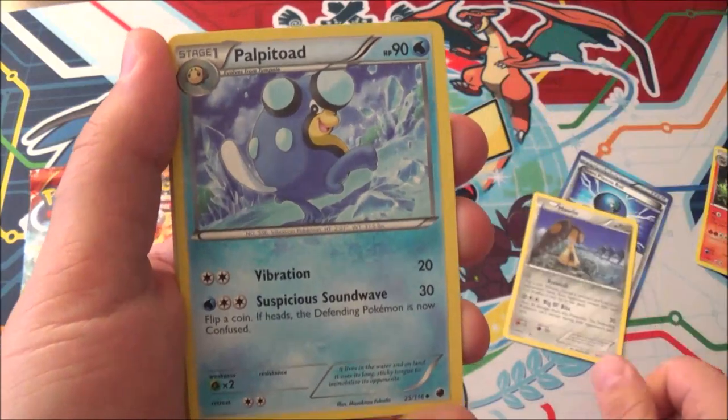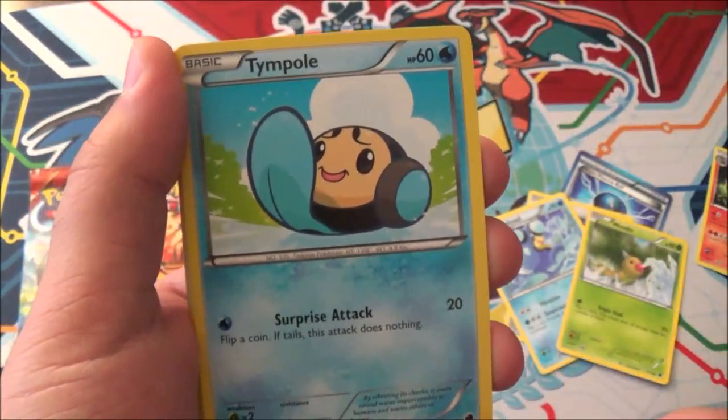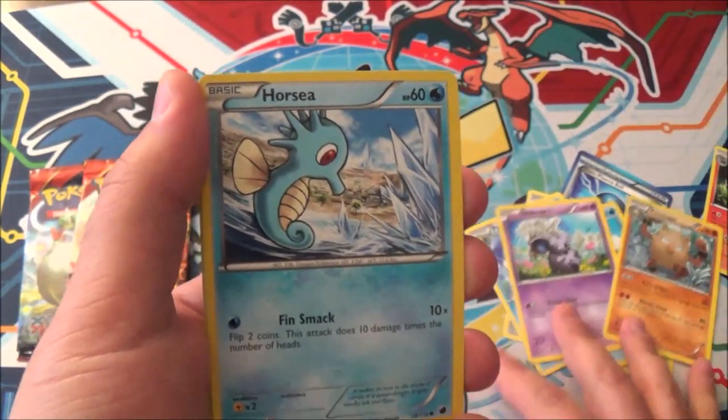A Palpitoad. A Weedle spurting out some weird stuff. Tympole. Nidoran - male or female, I don't remember. Primeape. Horsea.